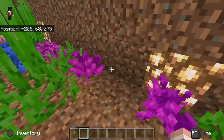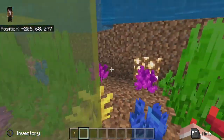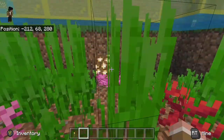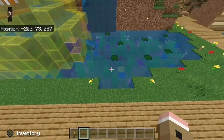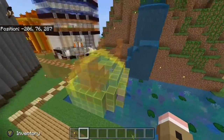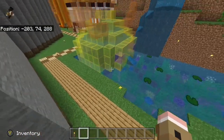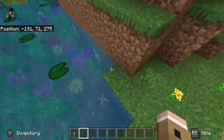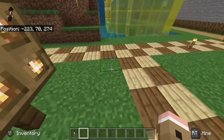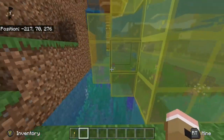You also want to continue the glowstone pattern — five dirt across, then glowstone, five across, then glowstone. There's probably a big amount of dirt to deal with, so if you want to dig that out, just mine everything to the right of this point here.